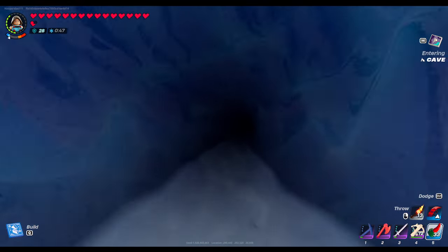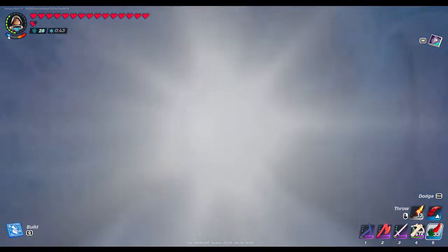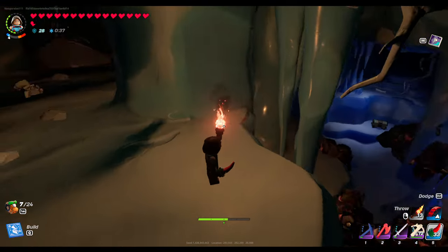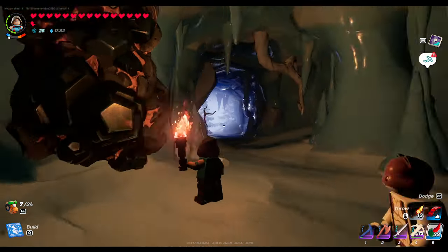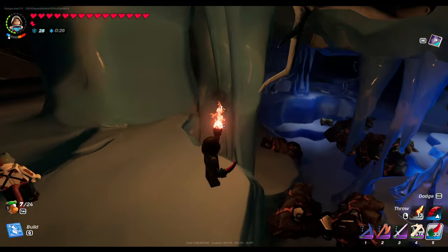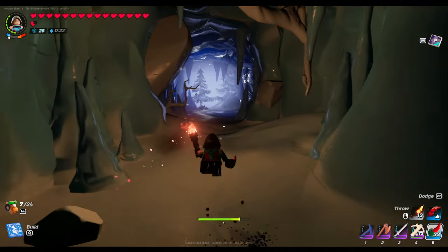Let's check out this cave. So this is now a Frostlands cave. Not this one — this is where you're going to find iron. This is iron. You'll find blue sapphire in here as well. But this isn't the cave I'm looking for — it's the next one.